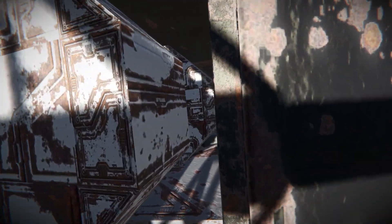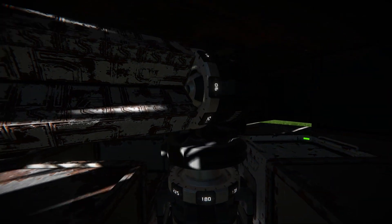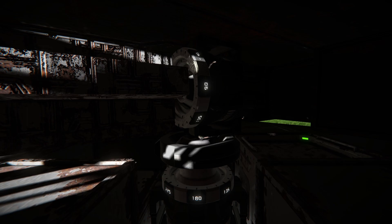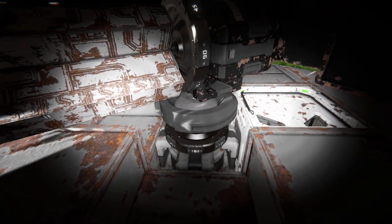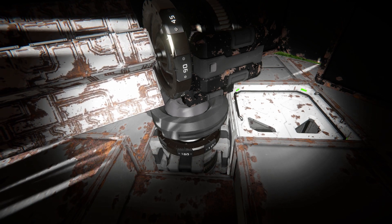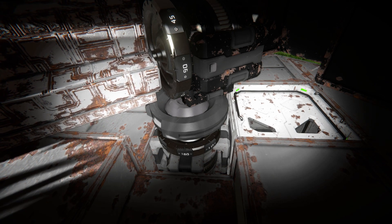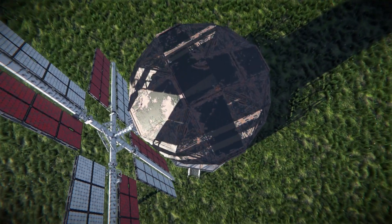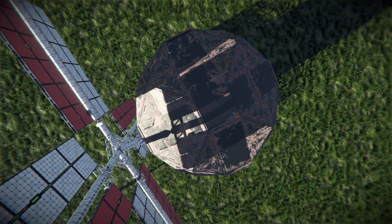Moving the camera all the way inside past these steel blocks, we see another rotor that allows it to spin all the way around 360 degrees depending on where the sunlight is and where you spawn this in. Putting my light on and looking all the way down, there's a doorway attached to the access panel so you can come up here from the inside. Turning it off and moving away, there's the black top which houses all the rotors and will spin around as it moves with sunlight.